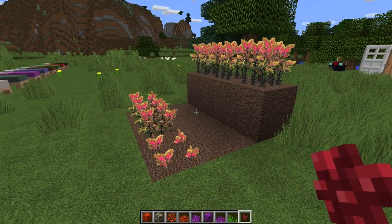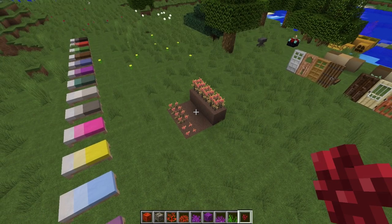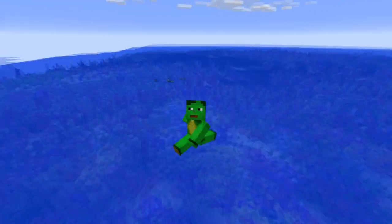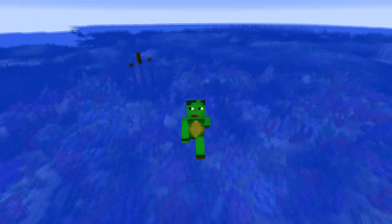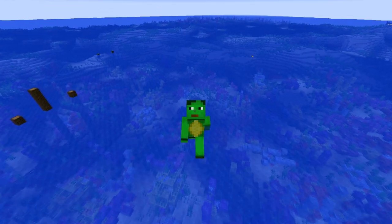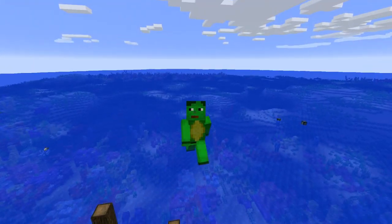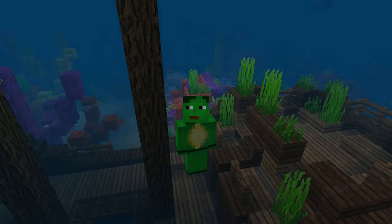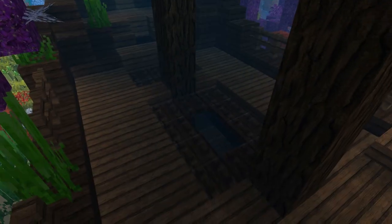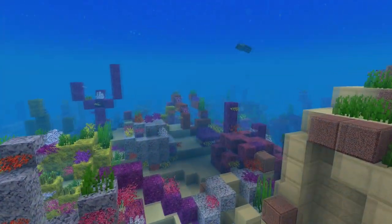The next one is a big one — we have to go to a different world because it's the Coral Reef that I decided to do after all. I started a new creative world and used the buffet feature. There's a new buffet feature where you can select your biomes — I just selected Warm Ocean because I couldn't find a Coral Reef in my test world. I spawned inside a shipwreck between a bunch of pieces of wood, which was quite challenging, but I got out. So this is the Coral Reef. The wood is RedCraft, but all the coral stuff is mine.